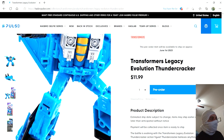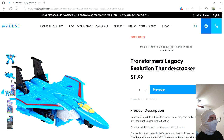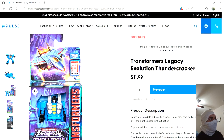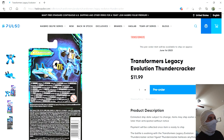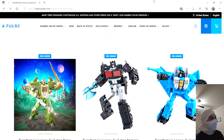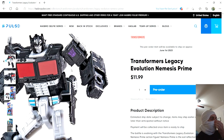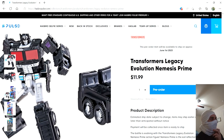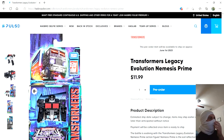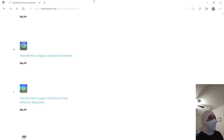Thundercracker — I'm gonna breeze over this one. I have zero interest in this figure. Nice that he has his Null Rays, or Thunder Blasters, whatever they were called. But I'm not interested in that figure in the slightest. Now, Nemesis Prime — I do think it's cool that he has the little axe, because that didn't come with the Core Class Optimus previously. But it's still just a neat little desk bot, not really anything I'm interested in.